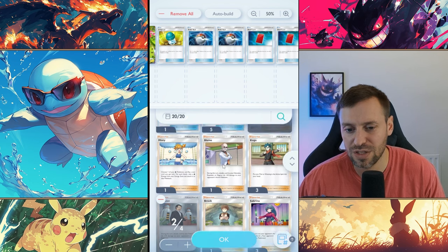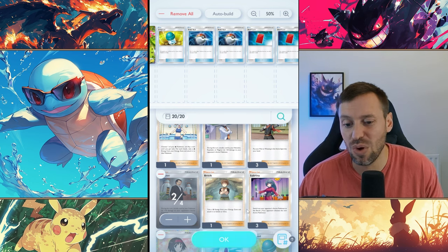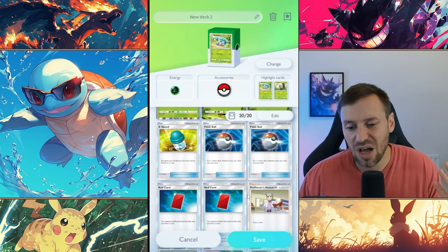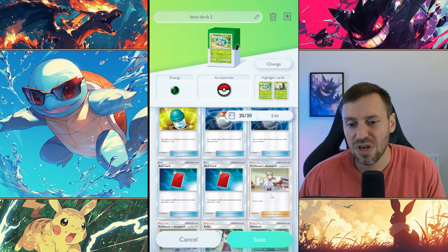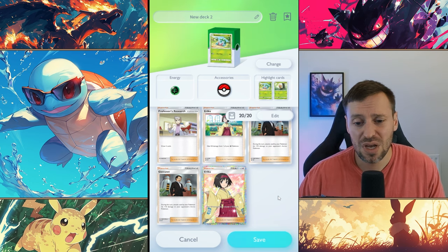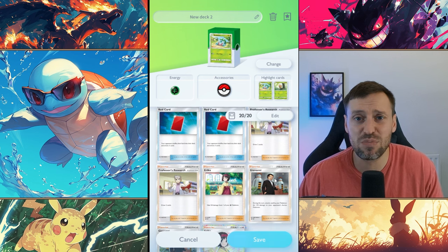Sabrina is pretty nice as well, but there are so many good support cards it's hard to always choose the right one. The next step is to just play with your deck and fine-tune from there. You might find Giovanni hasn't been that helpful and you need to be more defensive, so you'd bring in Sabrina - she's good because she swaps out their Pokemon, forcing them to waste energy to retreat. That's how you fine-tune.